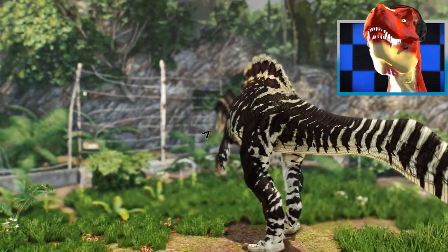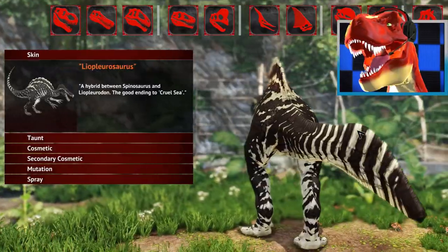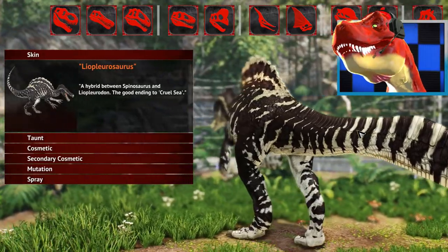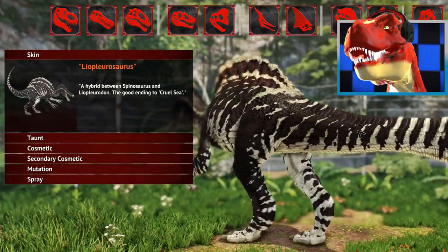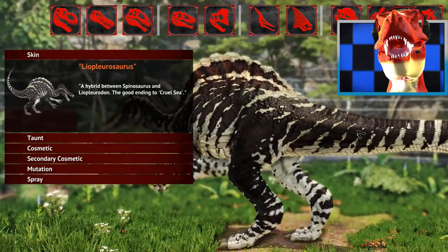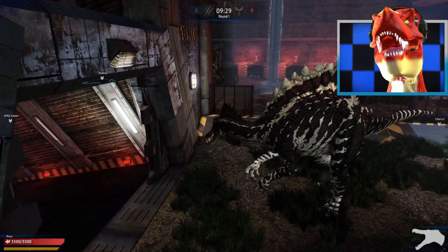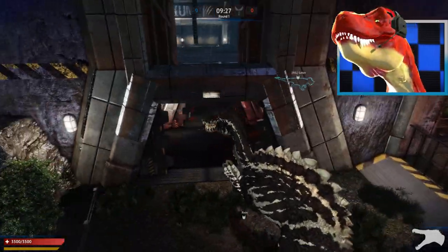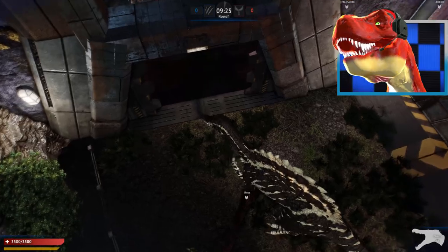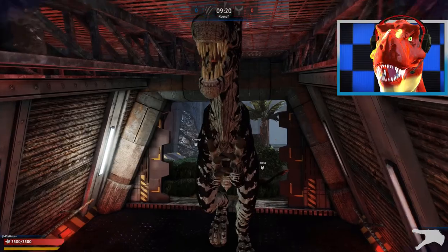They introduced these mutant hybrid things, and this one is called Lyplarasaurus — a hybrid between Spinosaurus and Liopleurodon, the good ending to Krull. We're going to go into a lovely match and discuss. Here we go, without the mutation though, but you can see the Liopleurodon skin on the Spinosaurus. We're playing on a new map now.